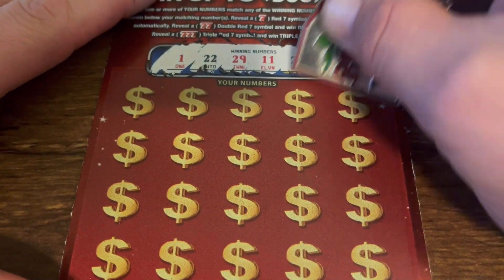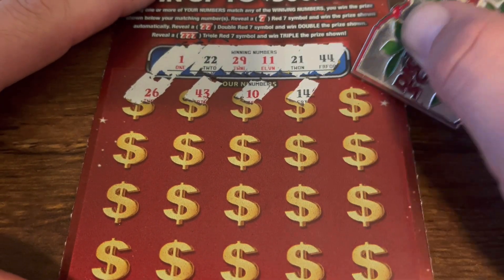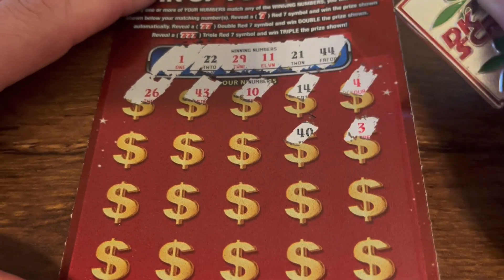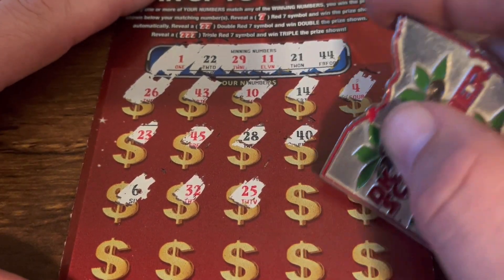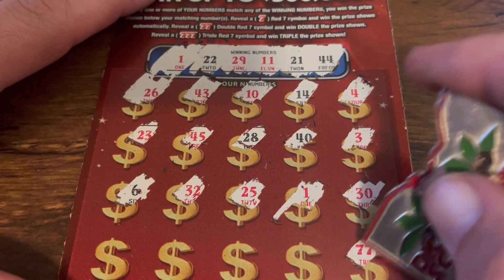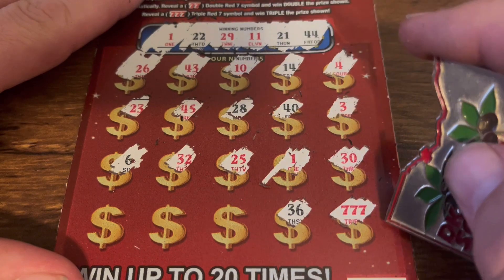Ticket 45: 1, 22, 29, 11, 21, and 44, 24. 26 — no. 43 — no, one off. No 3, 40. 28, we got 29. This is all one off. 6, 32. 25, 25 — we got a one! We got a pesky one. Oh my god, and we got a triple seven! Hell yeah! That was nice, that's the second time I found that.